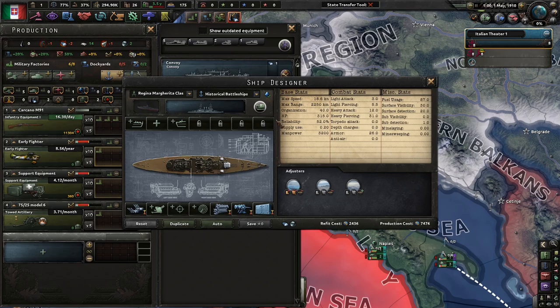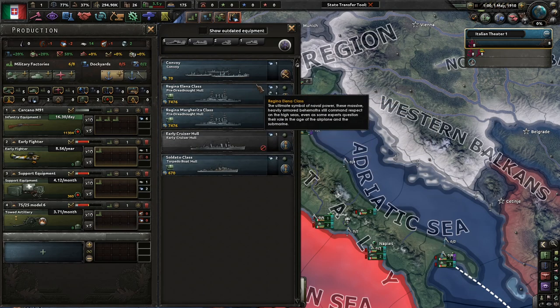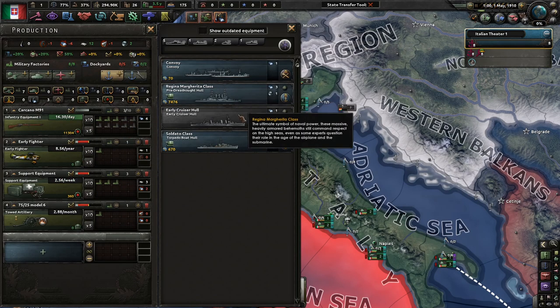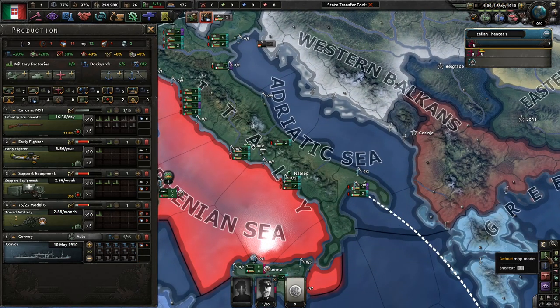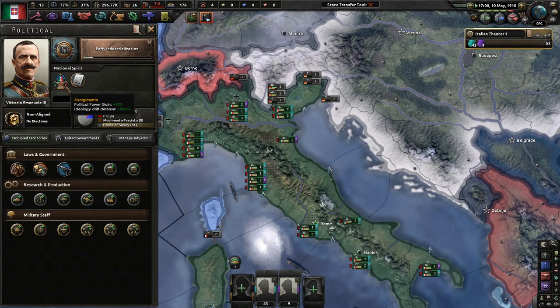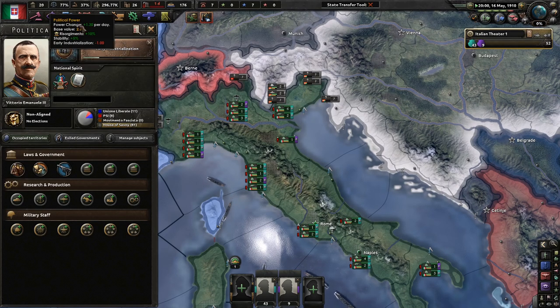Look at the ships — there's literally no difference between the two options. They're both pre-dreadnoughts. I'm going to go with the Margarita class, because a lot of people like margaritas. We're going to get this up to three. We have some planes going. Just make some convoys for now — I don't want to make any extra battleships, which causes extra fuel usage. And we're going to be out of fuel very quickly. We also have disagreement with the Triple Alliance. The Risorgimento gives us plus 10% political power gain — 1.3. Not bad.